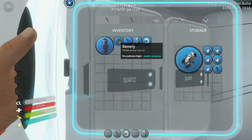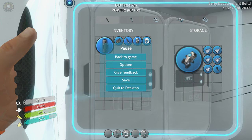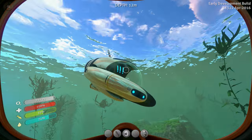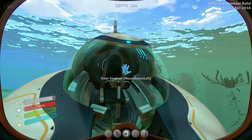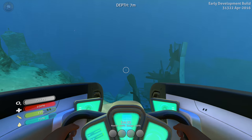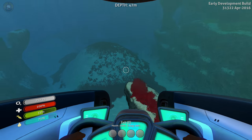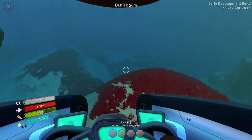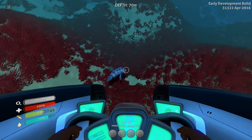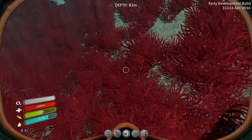I just want to grab as much stuff as possible. We'll keep the battery, air bladder, and scanner with us. Let's head a little further and see if we can get more stuff — it's a lot easier with the seamoth. I saw some goodies on this side. You have to be very careful of radiation — it's deadly. This biome has a lot of goodies we need to find.